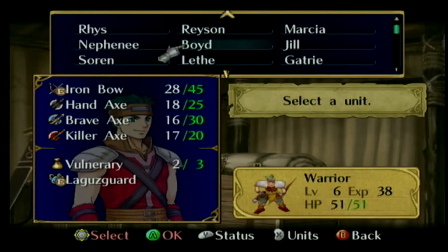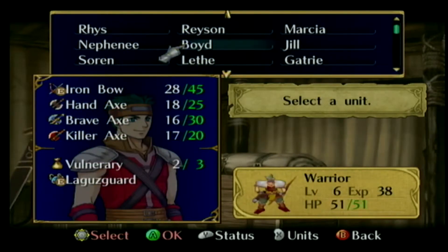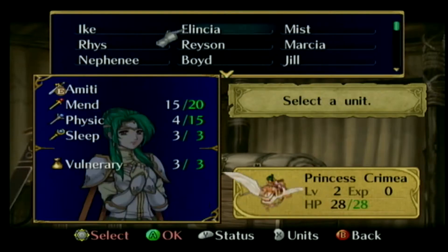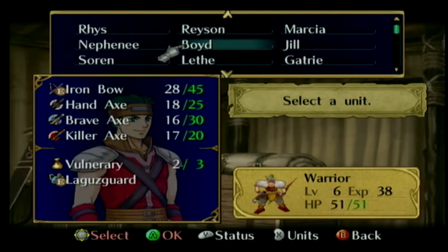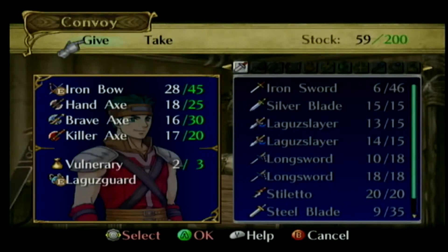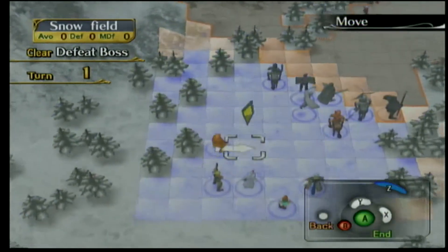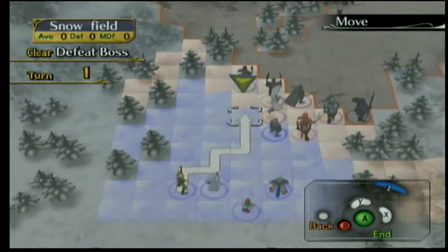I only had a few units like Nephenee and Astrid that were completely overpowered outside of Ike. In between battles, you get constant access to shops and the forge for one-time use per intermission as well. Units' inventories are slightly different, with eight total slots — four for weapons and four for items and equipment. That never really felt like a problem to me though, since most of my units had ample room to mix different kinds of weapons as well as having space to heal themselves. Most units behave the same as they do in later entries, with one big exception.